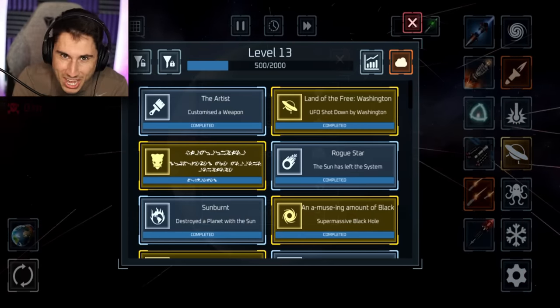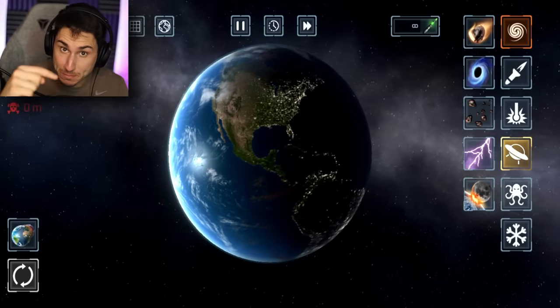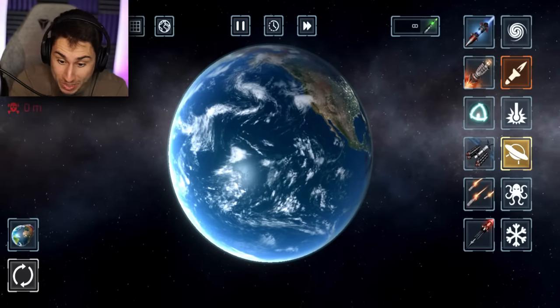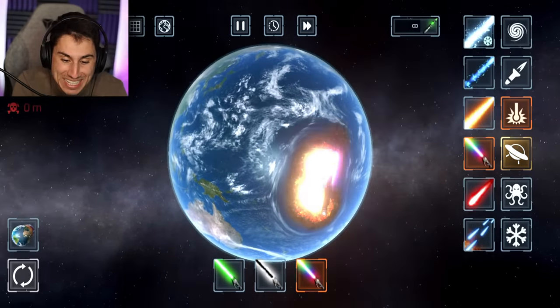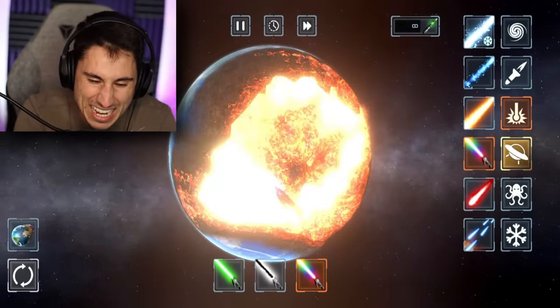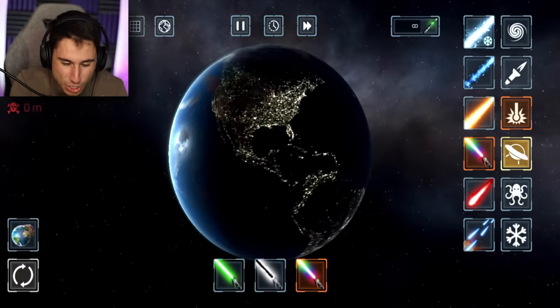Now we should be able to unlock everything in the update. If you guys haven't seen my first two videos about this update, go back and check it out. But we are going to jump in right where we left off. So what is the first thing? The lightsaber? Yes. So now we have the RGB lightsaber. We might have had that last time. That one's not that fun either. Let's reset the planet and let's get to the good stuff.